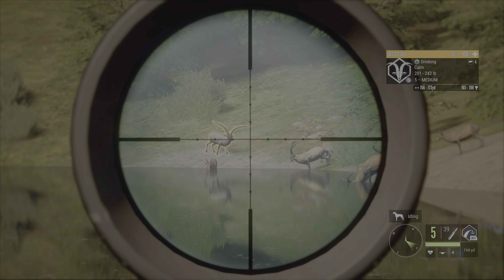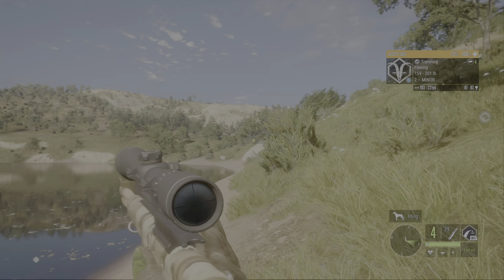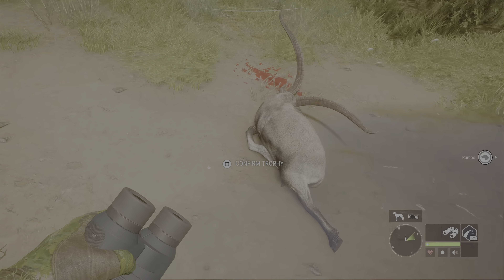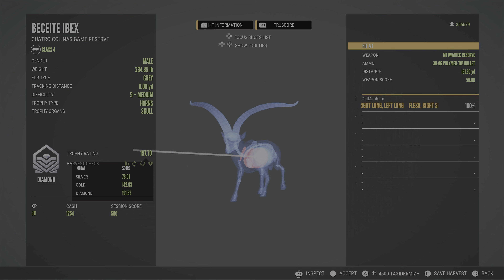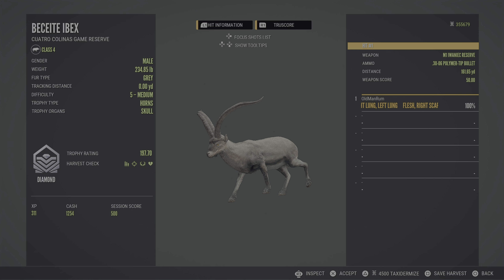The little guy's going to move, but we'll get him. We were able to mark his friend there — put him straight down, that was very nice. Let's go check this big boy. Yes — 197.7, fantastic! 234 on the weight, 161 yards right there — we caught both of those lungs. That's awesome. Another diamond in the lodge prior to the update coming this week with the M1. We dust off the M1 and it comes out here with a double Beceite Ibex weekend.